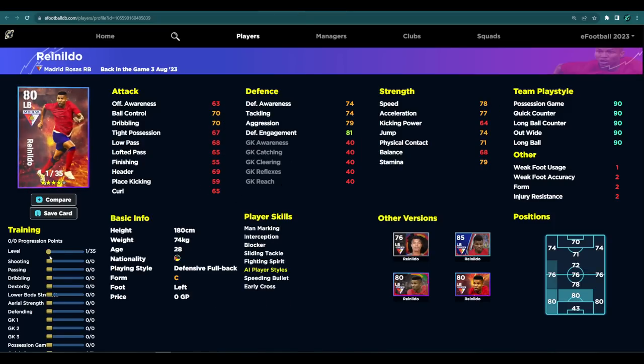Rinaldo is a fantastic player — his stats go crazy and he's definitely one I recommend as well. He's a left back with Defensive Full Back, Blocker, Interception, Fighting Spirit, Man Marking, Sliding Tackle, and Early Cross. For his build, I'm going really hardcore — maxing out his pace, power, and speed as much as possible, with it being mostly all about his defense.